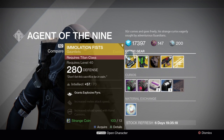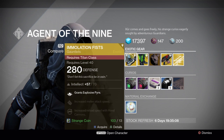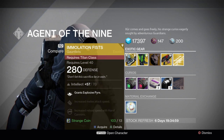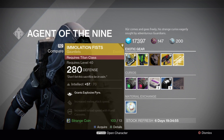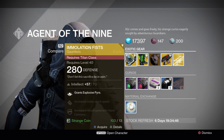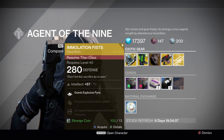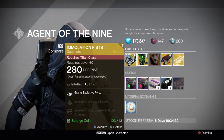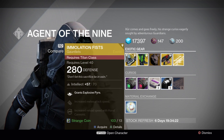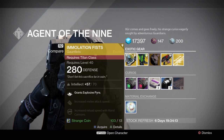Starting off with the Titans, the Immolation Fists are pretty cool if you're a hammer-throwing Titan, as this grants you Explosive Pyre — meaning it leaves those burning flames on the floor. This means you can use something else in your Sunbreaker attribute tree rather than Explosive Pyre, which is pretty cool. Intellect maxing out at 70, which is above average. Also increases melee attack speed and reload speed with hand cannons. Pretty cool gauntlets for Titans — I recommend these as one of the options to go for this week.